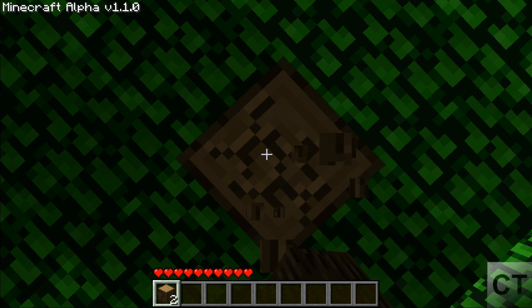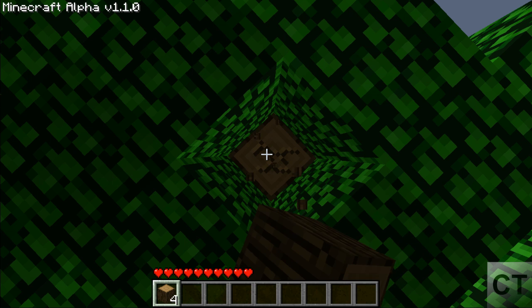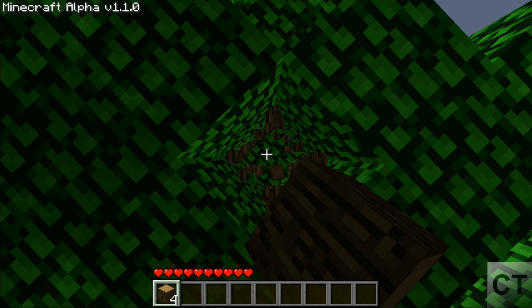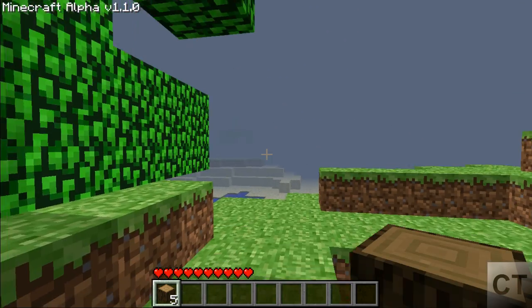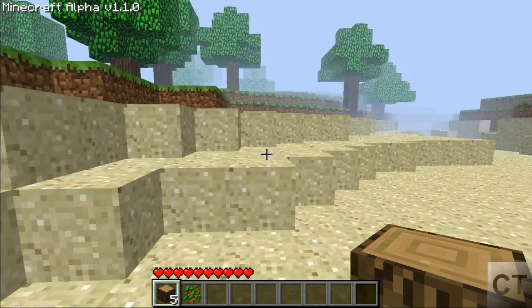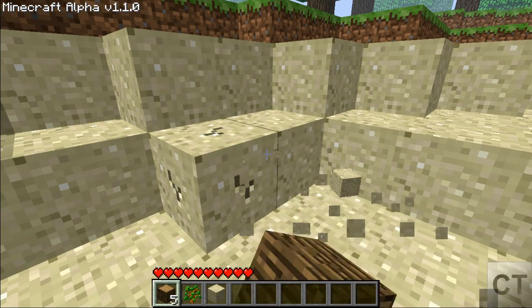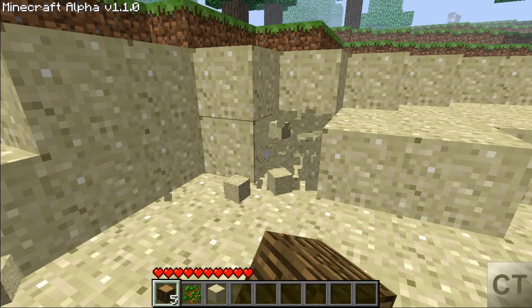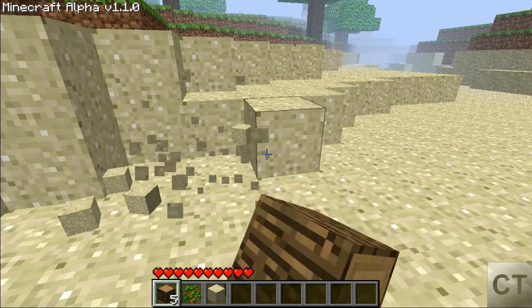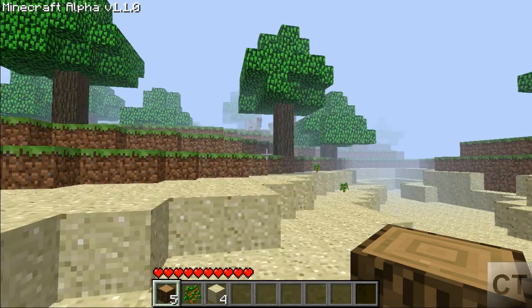Here I'm collecting some wood, because wood is basically your main resource in this game, excluding your mining resources, which you use to build swords and pickaxes and those such things. But for the main part, wood is pretty much what you want to stick with. I got some wood here, and I'm just picking at some sand, because I know I will need some sand later, so I just wanted to get a little bit of that with me.